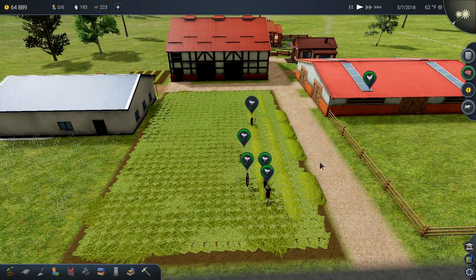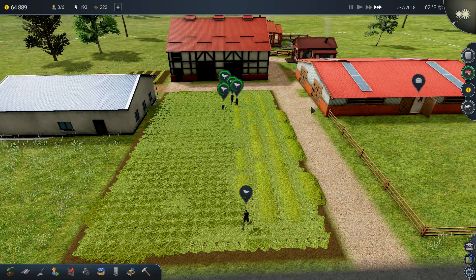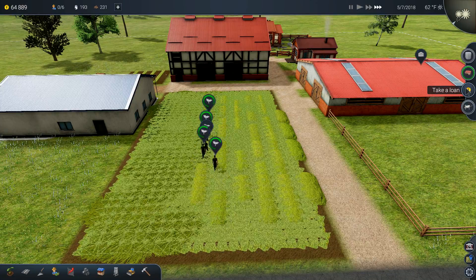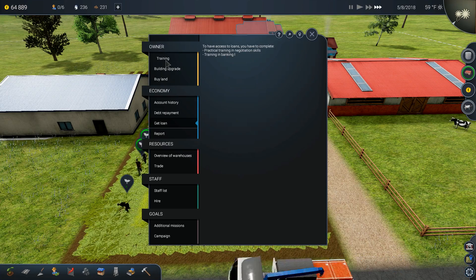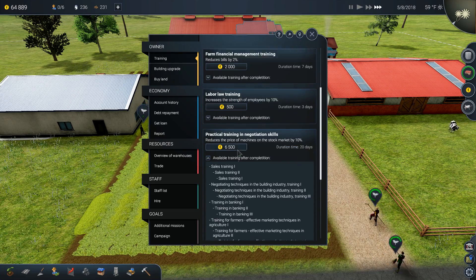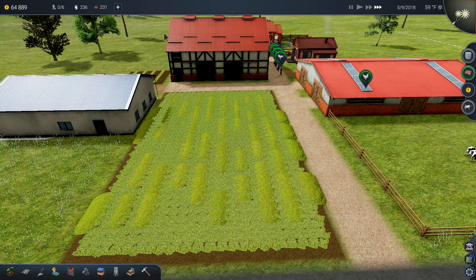Let's speed that up a little — this part doesn't take very long. On the topic of cows, there's a unique loan offer available, but to take a loan you need practical training, negotiation skills, and banking skills. I don't think I want a loan yet — 65,000 is enough.